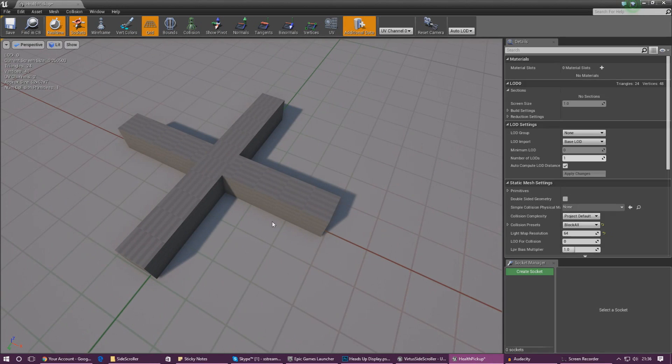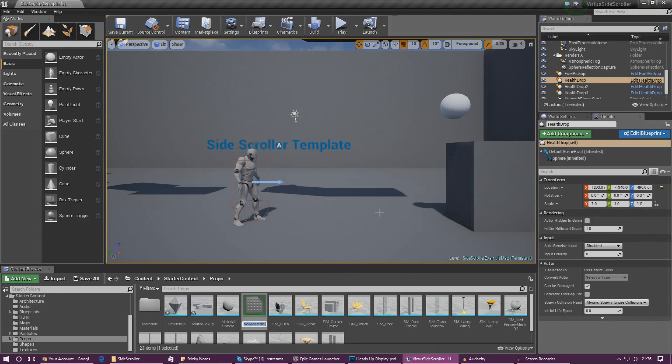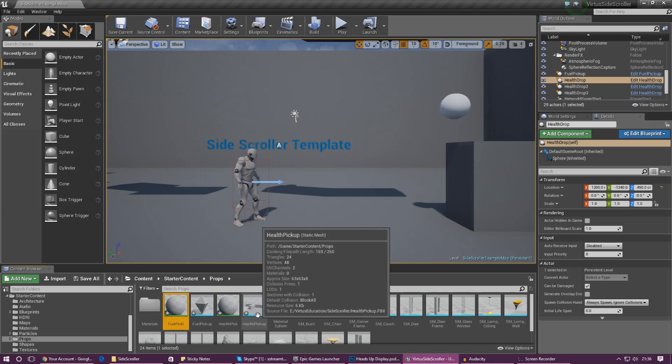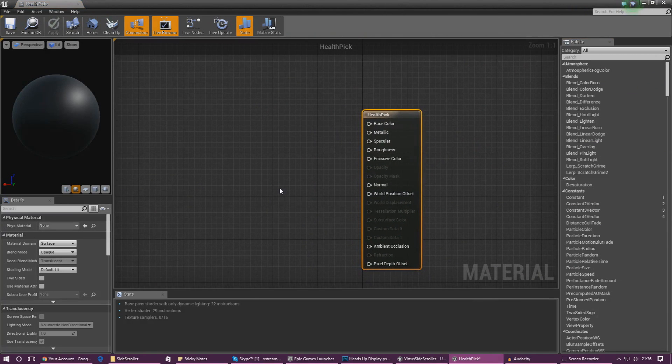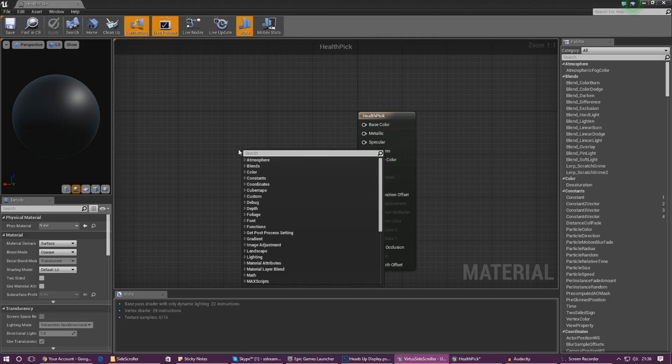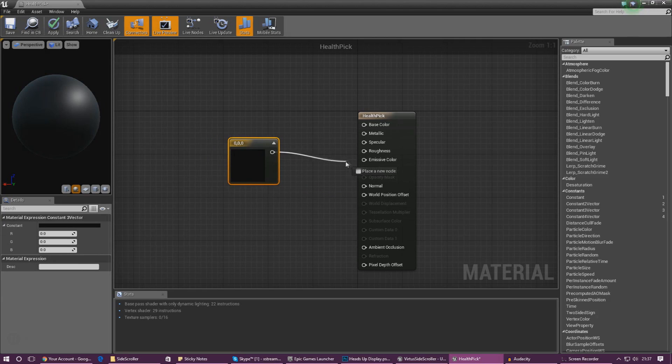First we need to give these a little bit of color and life, and the way we're going to do that is by using a material. At the moment there's no material in the material slot. So right-click in your content browser and create a material — we're going to create one for the health pickup called 'healthpick' and another called 'fuelpick'. Open up the health material, and we're going to work with a diffuse color using a Constant 3 Vector, which we'll hook up into Emissive Color to give it a glow.